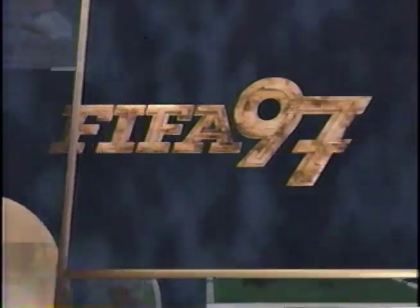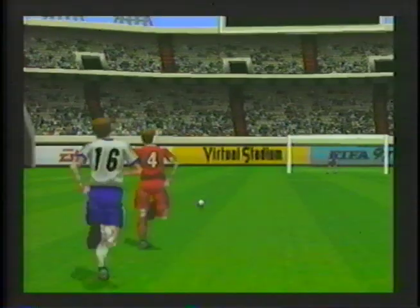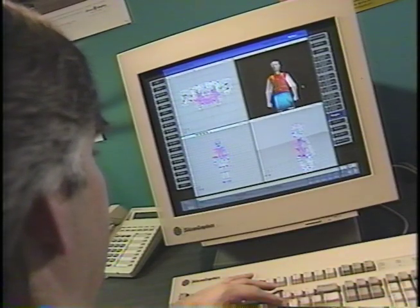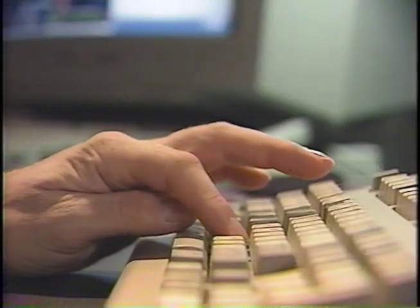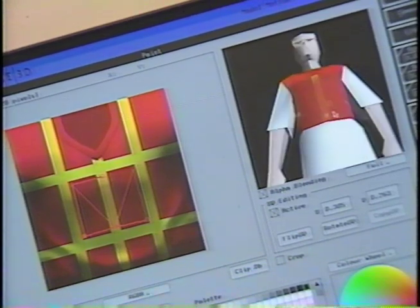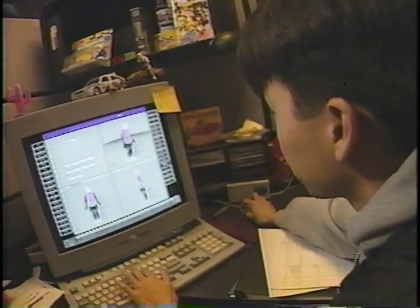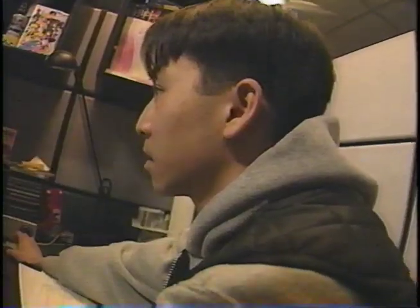Between FIFA 96 and FIFA 97 we went from pre-rendered sprites to full 3D polygons being rendered by the game. Everything in the game is now 3D and all of the games right now use UV texture mapping. We build the models in Softimage and can stay in the Softimage environment to set our textures up, moving UV texture coordinates around on the 2D texture map and seeing results on the model interactively. Softimage's user interface is the industry standard for getting up to production speed quickly, and it provides a full tool set plus an SDK to write our own plugins.